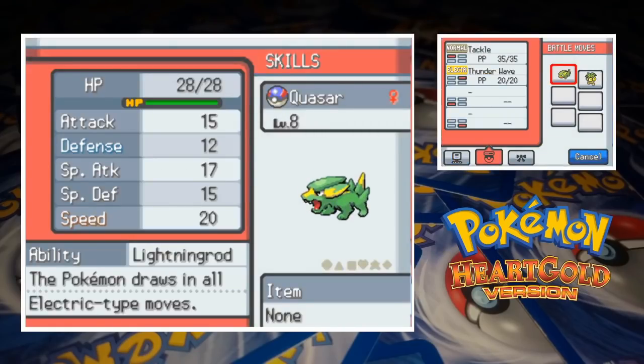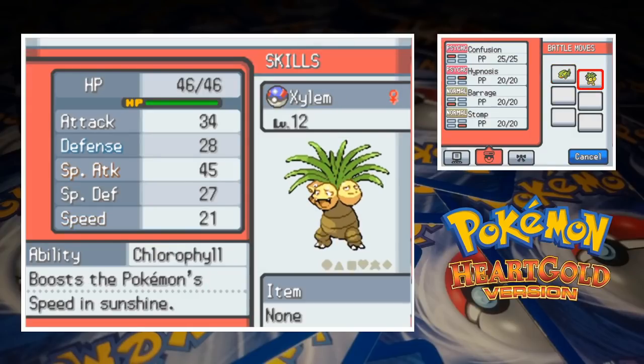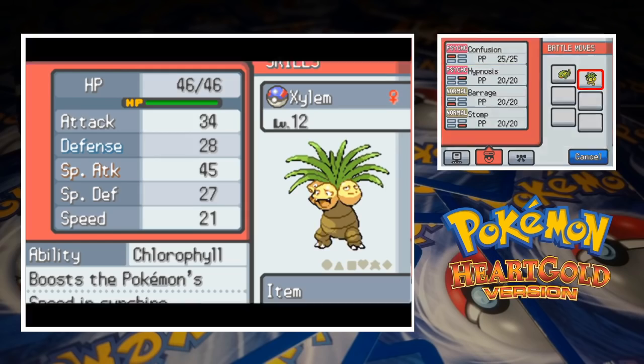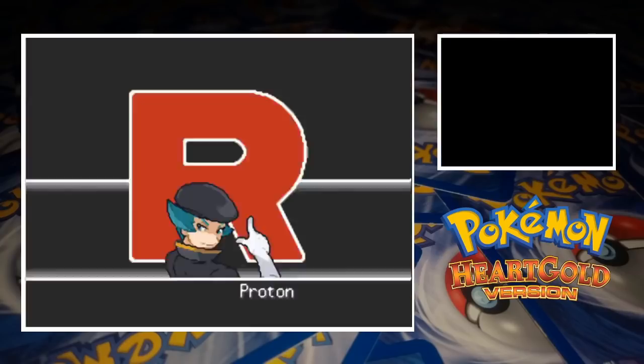Quasar the Electrike is at level 8 with the moves Tackle and Thunder Wave. I wish we had an electric type attack but at least Thunder Wave should come in handy. The second member of our team is Xylem the Executor and she's at level 12 with a moveset featuring Confusion, Hypnosis, Barrage and Stomp. Xylem's ability is Chlorophyll which will boost her speed in the sunshine, which will definitely come into play in the bottom of an underground cave. Let's jump into this absolute nightmare scenario and climb down into the Slowpoke Well.